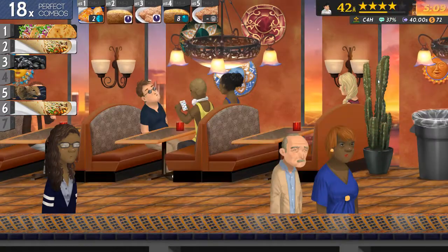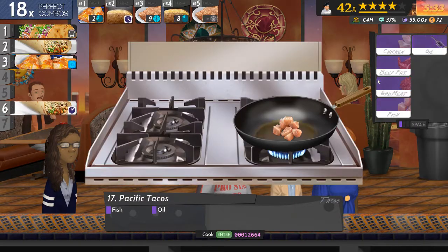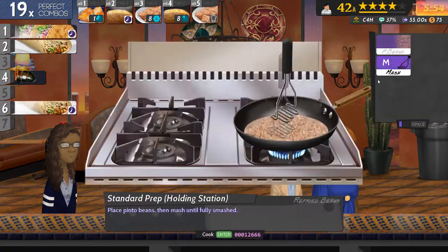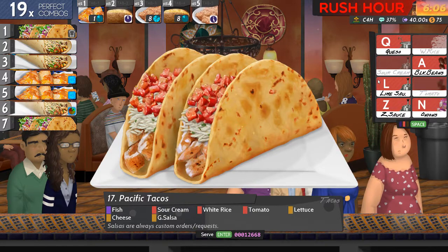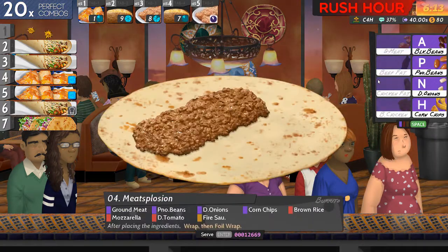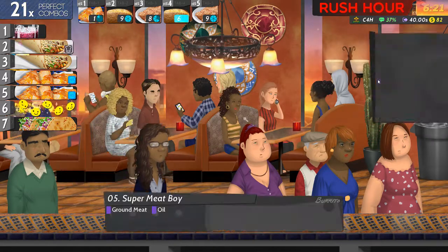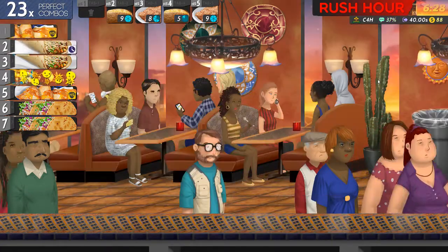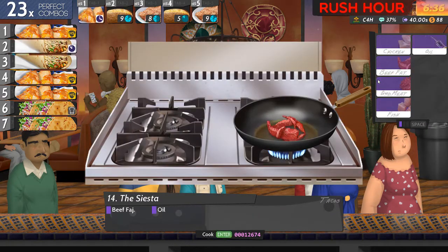I've got another rush hour coming up. I haven't even finished the stuff in the non-rush hour. Let's start at number six - let's start at number one, and then we can serve that one. Fish, sour cream, rice, tomatoes, lettuce, cheese, G-cells - that's going to be the G key. That's number six. Brown meat. Those beans, corn chips, brown rice, mozzarella, tomato, fire sauce, wrap and foil. I think I mentioned a few times I am terrible at this. It won't change how terrible I am, but I can keep mentioning it. Because it's true.